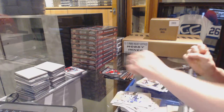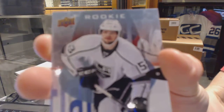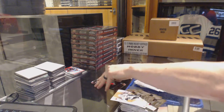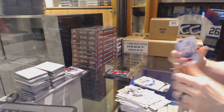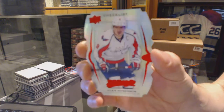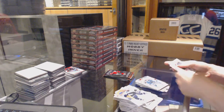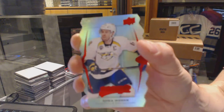Puzzle for the Ducks, David Perron. Rookie for the LA Kings, Kevin Gravel. And a silver for the Leafs, Borea Salmon. Puzzle for the Oilers, Yakupov. And we've got a Colors and Contours Checklist die-cut for the Washington Capitals, Alex Ovechkin. Silver for the Sharks, Joe Pavelski. And a Level 3 Teal die-cut for the Nashville Predators, Shea Weber.